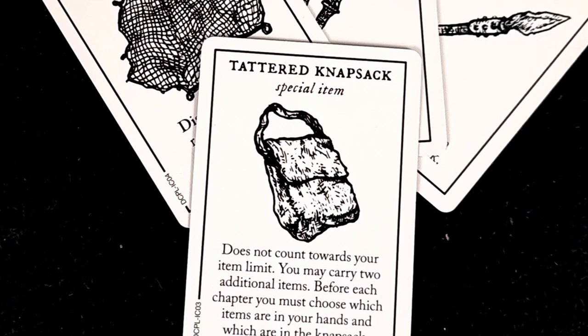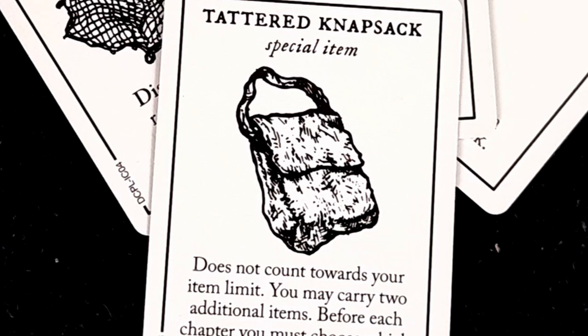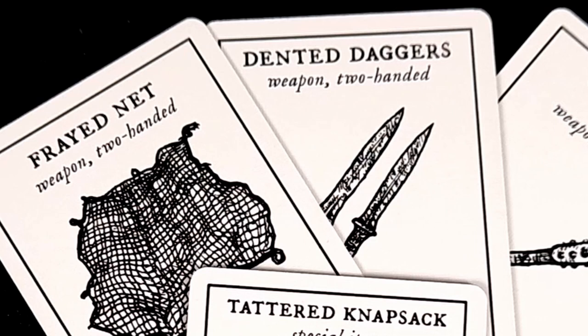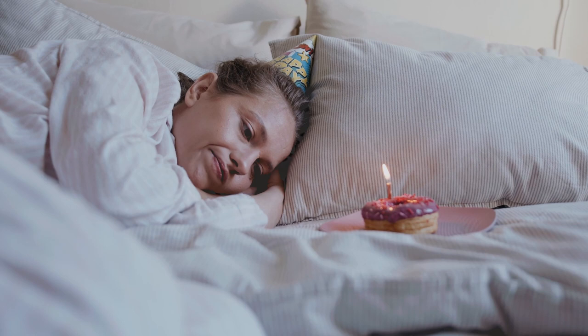The deal is also sweetened with the inclusion of four beneficial new items, providing great new advantages if you can find them among the item deck. The Tattered Knapsack is a particular highlight, breaking the item limit rule to increase your party options, and the three new weapons are worthy additions to the existing armory, providing just a little extra seasoning to your combat and making the item deck still feel worthwhile even with the additional risk of plague.